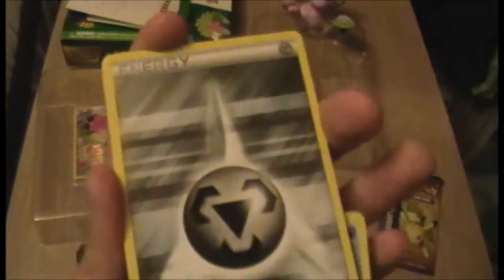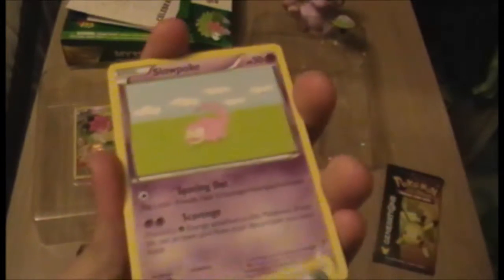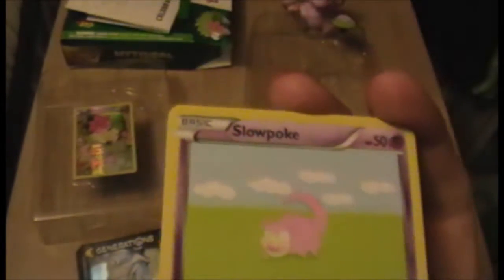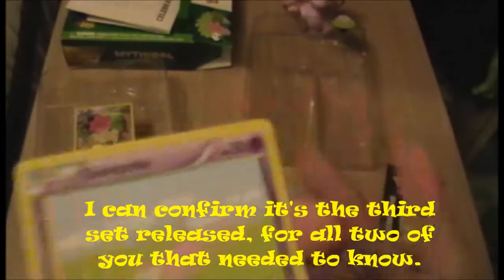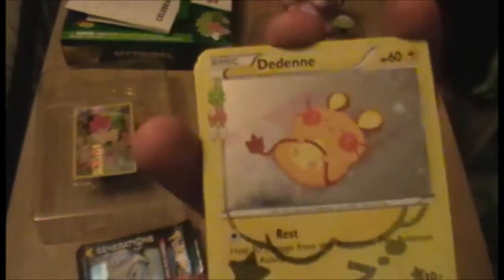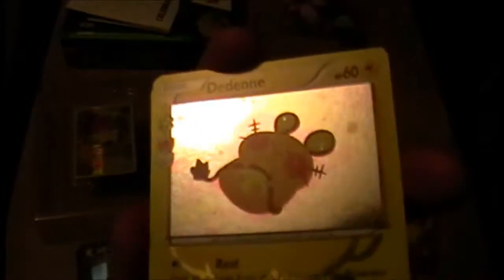We have a steel energy — don't have many steel energies since they're slightly more specialist. My friend pulled this as well — this is the Slowpoke artwork from the Fossil set, which is the third set of Pokémon cards ever released. I believe Jungle was second and Fossil was third. Our reverse is a Zubat — you can see the little Z's there. And here's a Sleeping Jigglypuff, part of the Radiant Collection — that is incredibly cute. I really like the format of that, it's very nice.